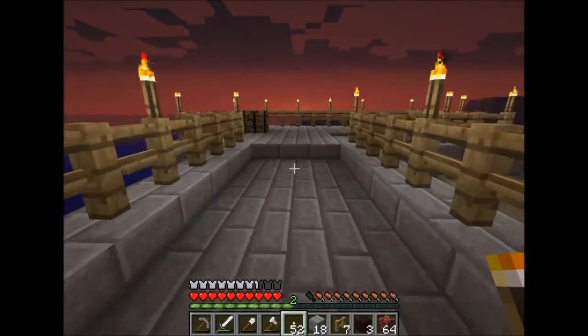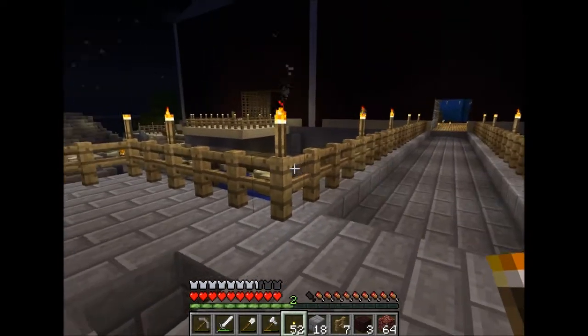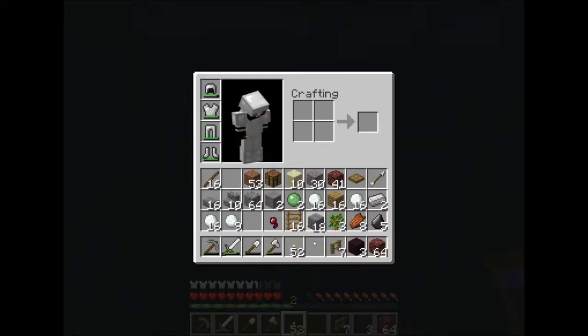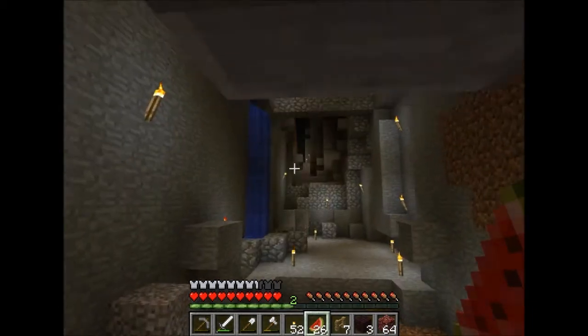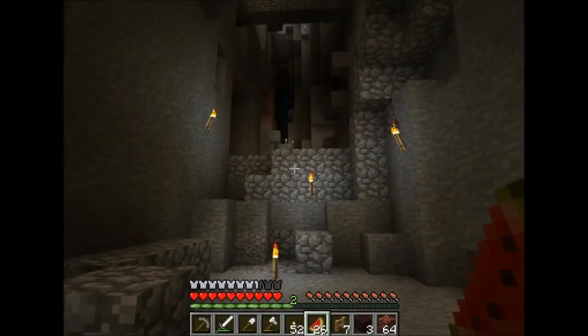I made a little entrance way over here. I took off the half slabs, lit it up, and broke down the torch. I made it so it can be easily accessible and you can walk all the way around — though I just might remove all this and make it easy to walk underneath. Here's my enchanting table, which is pretty easy to access. I finally figured out how to get out of there, which is by jumping. I always used to take a half slab out.